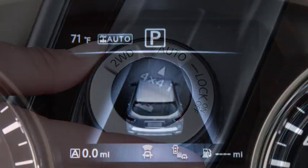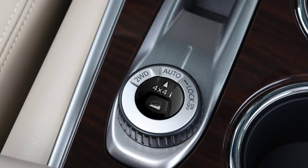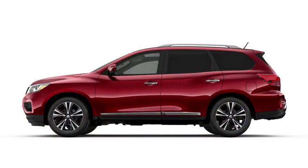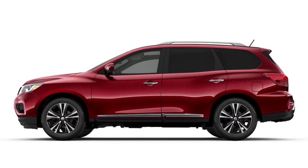Selecting auto mode will cause this indicator light to illuminate. Auto mode is for driving on paved or slippery roads. It automatically changes torque distribution between front and rear wheels depending on road conditions.